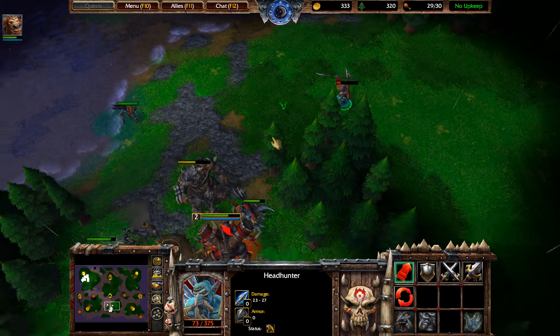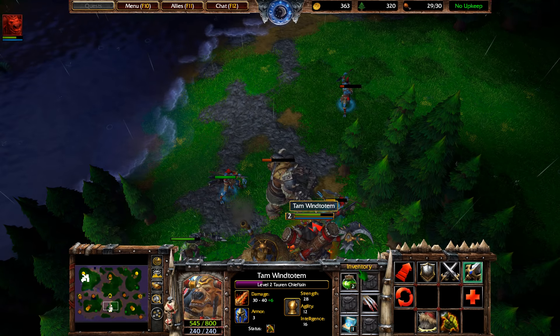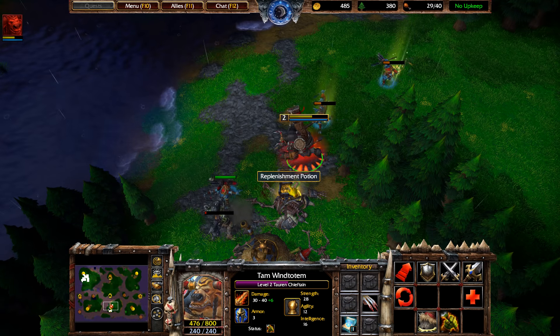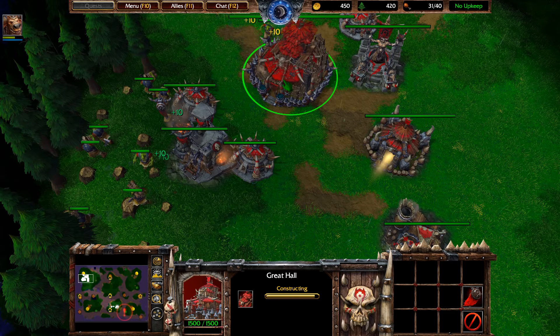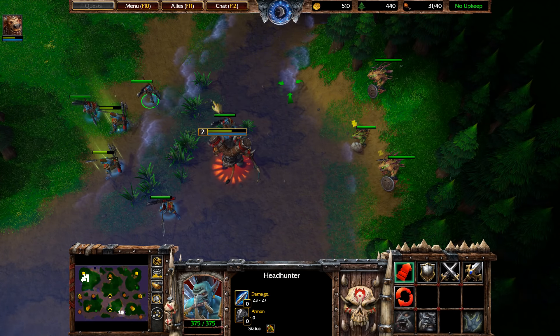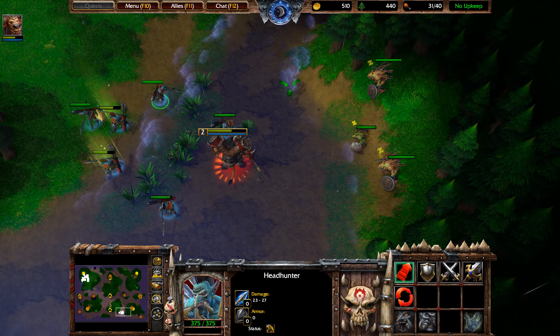We want to get the steel ranged weapons upgrade. You can see this headhunter is getting hurt — right click him away from the fight. This will stop creeps from attacking him once he's outside their aggro range. Similarly for other injured headhunters — let's heal them. Carry on building headhunters. Moving over to the next spot — this will overall get you to level five — and then we'll go take on the computer with upgraded headhunters and shaman.